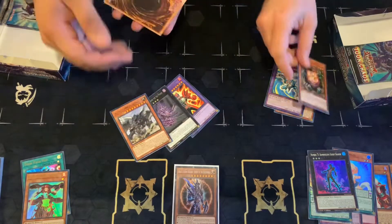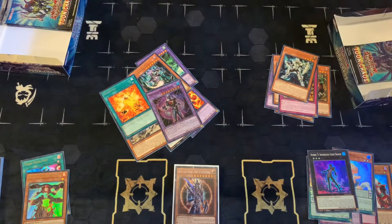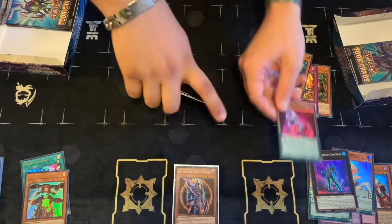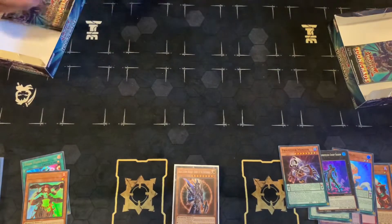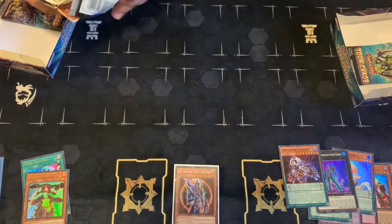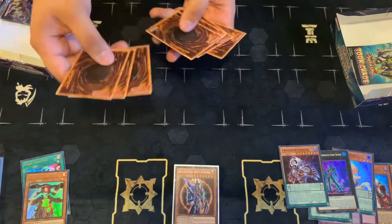I wonder if the collector's rare takes up a space or not. I would have been surprised — I think it does. Well, we'll see if we don't get another ultra; then that means the collector's rare takes up a space. Hey, we got a lot of these already. We haven't got none of these, right? We got a crap load of them! Whatever this guy is — he's really good! Yeah, you're playing in the Chaos build — he's really good.